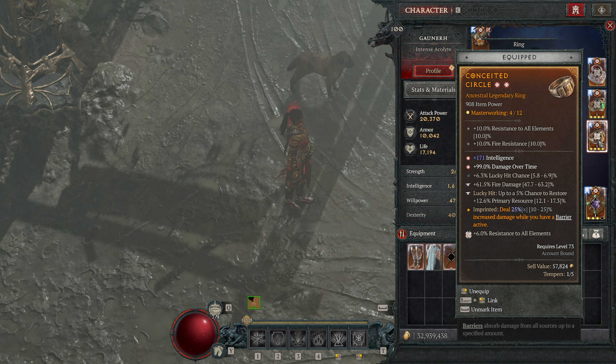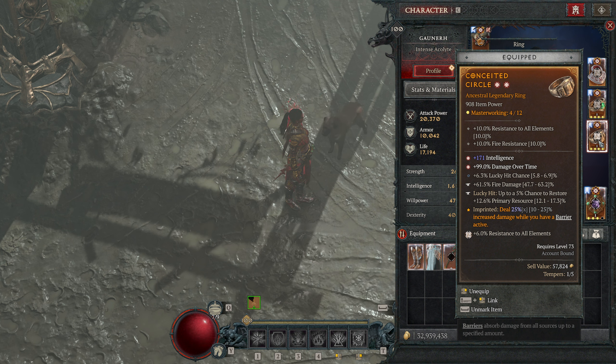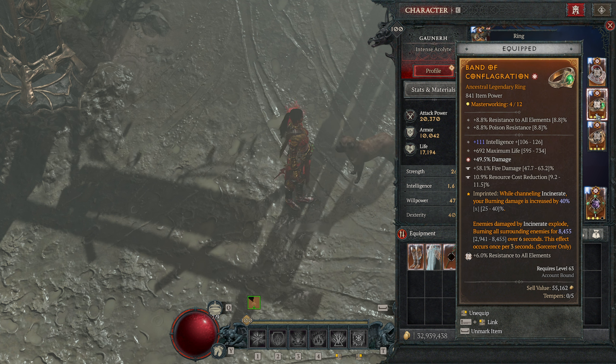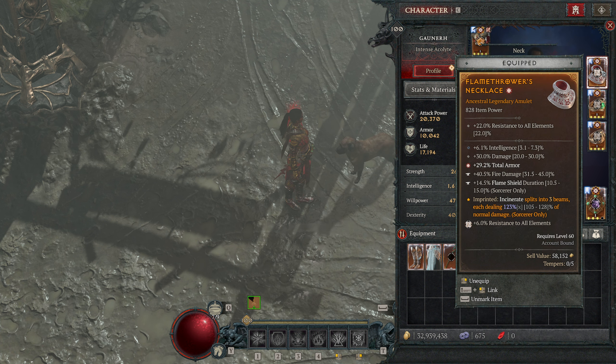I was also toying around with the aspect that gives increased damage while standing still, which triples if I stand still for three seconds. But I feel like the barrier aspect is better because I almost always have a barrier and it gives me a flat 25%, only missing out on 5% if I stood still for three seconds. We cannot stand still for a long time — maybe three to five seconds — but against bosses we need to dodge, so the barrier aspect is way way better.